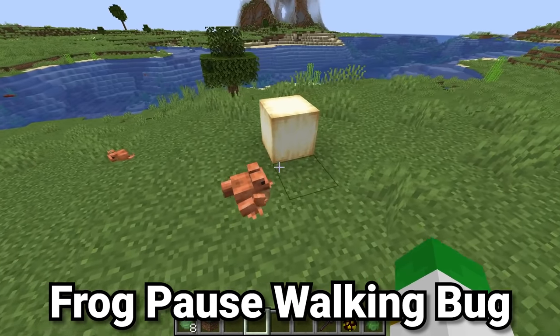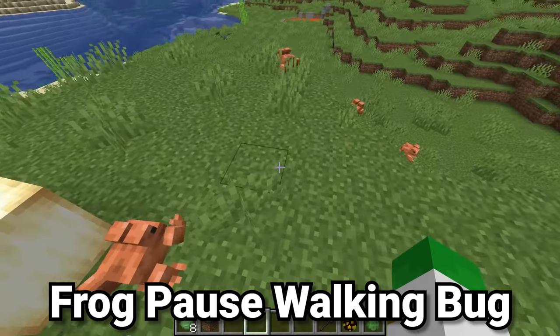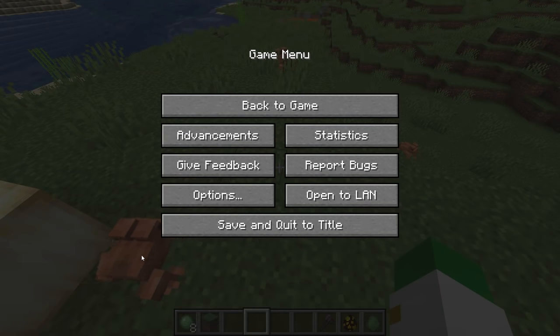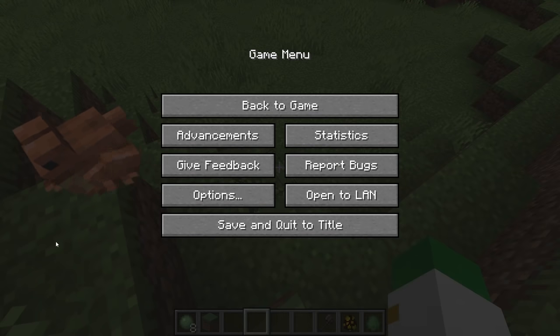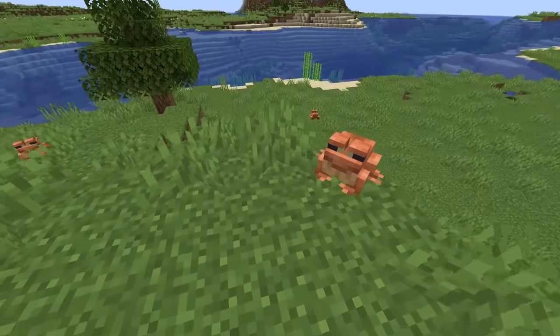An interesting little bug that will probably be patched soon: if you pause the game, you'll notice the frog's animation is still going even though it's not moving at all. Once you unpause it starts moving again, but interestingly the frog appears to be moving even when it isn't. Hope you enjoyed the video — just like these frogs, I'm gonna hop away.